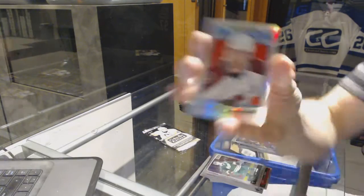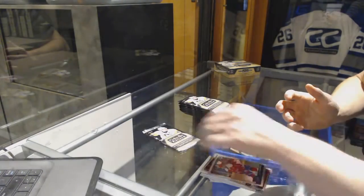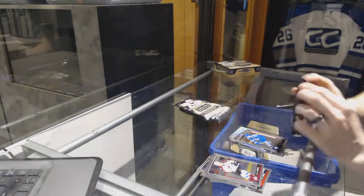We've got a retro rainbow Nathan McKinnon. We've got a rainbow Carl Soderberg and a marquee rookie Brendan Lisek.